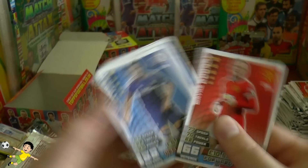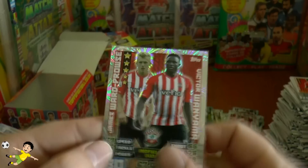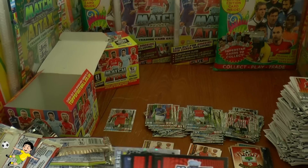Penultimate pack: Rooney, Terry, Demel, Nugent, Gael Kakuta, Eto'o, Fabianski, Sturridge. Completed with the Saints duo of Ward-Prowse and Wanyama — and that's the final pack of the box coming up.